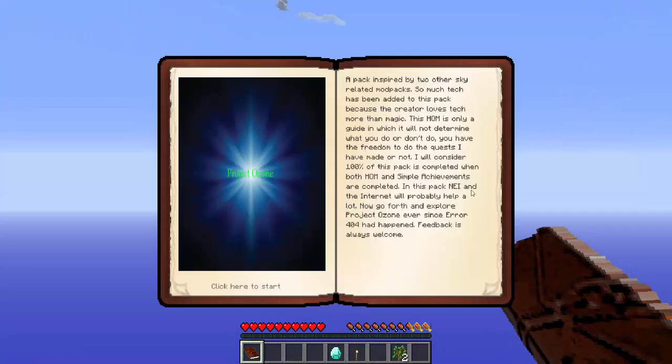This is our quest book. It reads: 'A pack inspired by two other sky-related mod packs. So much tech has been added to this pack because the creator loves tech more than magic. This HQM is only a guide — it will not determine what you do or don't do. You have the freedom to do the quests or not. 100% completion requires both HQM and simple achievements. NEI and the internet will probably help a lot. Now go forth and explore Project Ozone.'